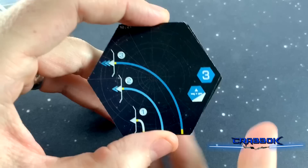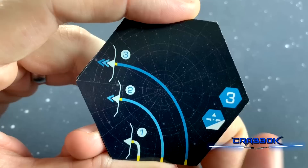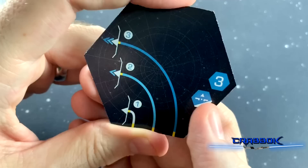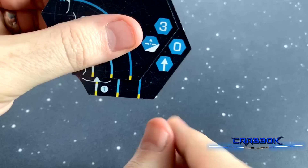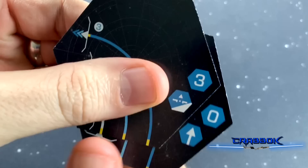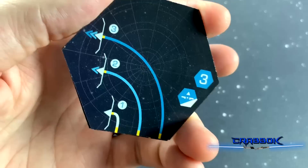The last type of maneuver card I want to talk about is the difficult maneuver, marked with a specific symbol. If you do a difficult maneuver, you cannot do another difficult maneuver the following turn. On top of that, if you want to play two cards after doing a difficult maneuver — i.e., overboost — you can't, unless it's a straight overboost with a forward symbol. After doing a difficult maneuver, you're generally stuck doing just one card unless it's a straight overboost, and it can't be another difficult maneuver.